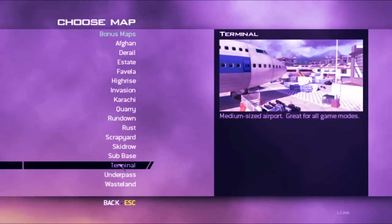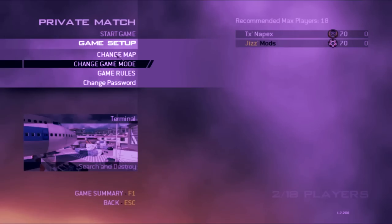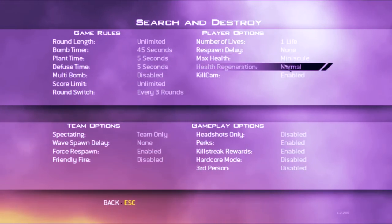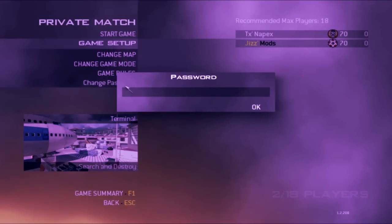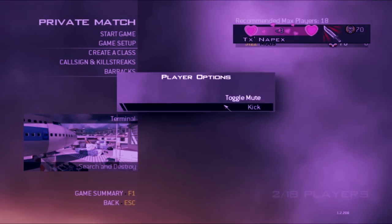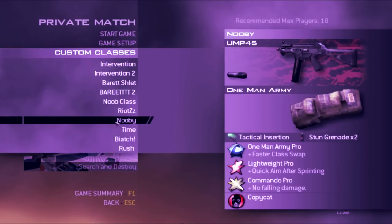I'll just do this real fast in Search and Destroy. Make sure you have a class with Lightweight so it's easier to do. Just put a password on something they can't guess, and make sure you have a Lightweight class like I have over here.